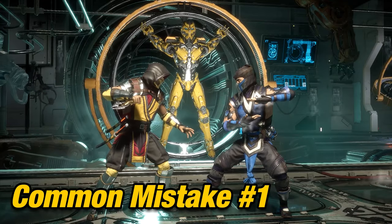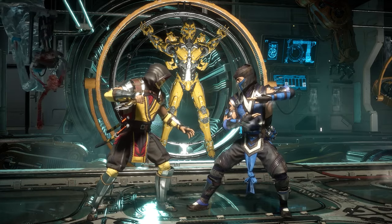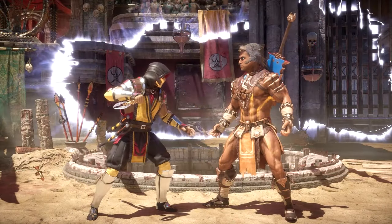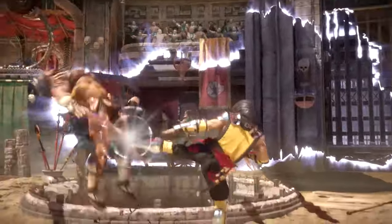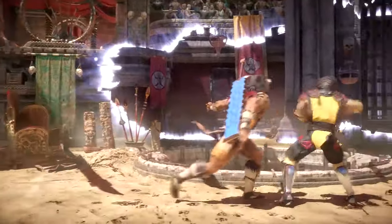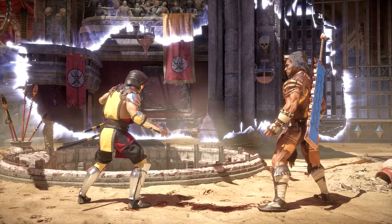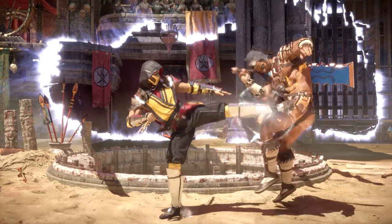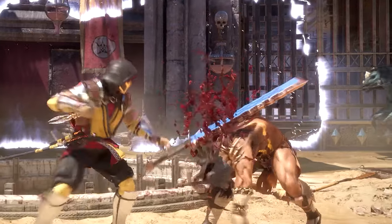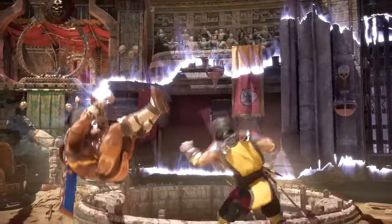For someone picking up Scorpion for the first time, the first common mistake is not knowing how to cancel into certain attacks. For example in Part 1, doing hack and slash and having to cancel into hellport sounds tricky, but in all honesty it's not. Scorpion is very forgiving and one of the easiest characters to do any cancels with. You want to start by pressing down back 3 once you notice the overhead landed on your opponent. Interrupting the animation of the first attack and going into another attack is known as a cancel.